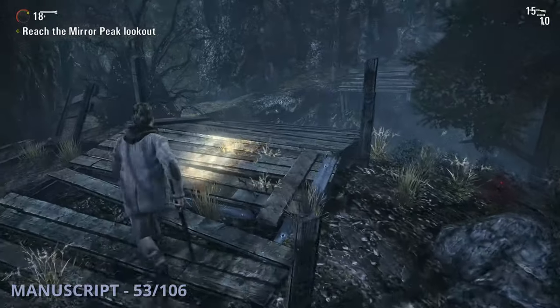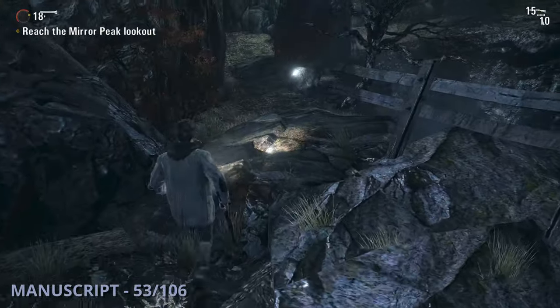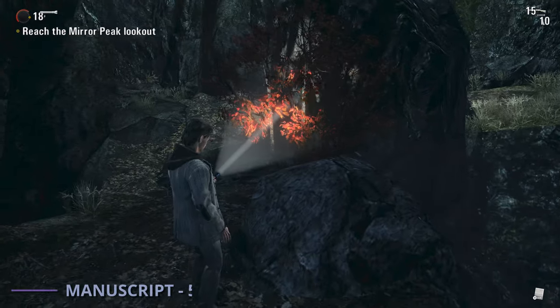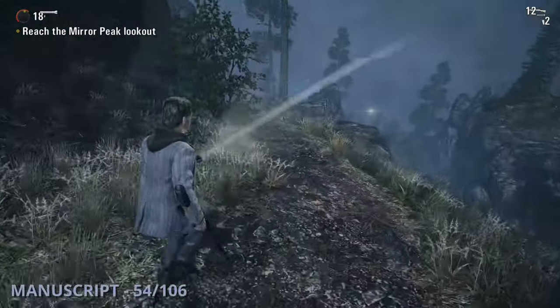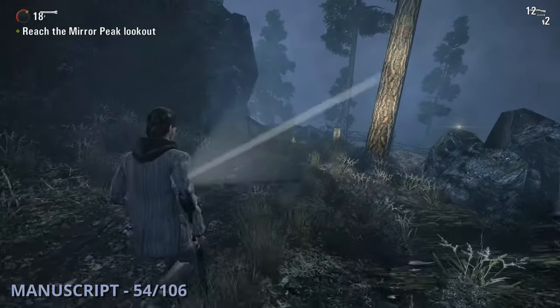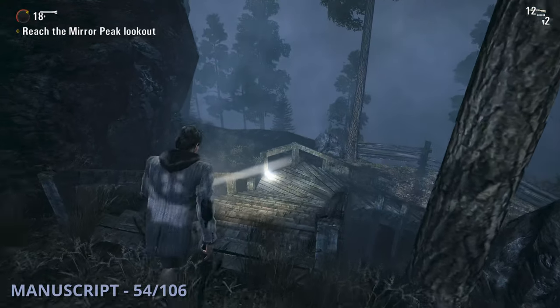The 53rd manuscript will be as you come up to a broken bridge. You'll have to go out to the left around it and you'll see this one on the path. Manuscript 54 is going to be a bit later once you go through a big building and head downhill on a path to the lighthouse — you'll see this one sitting to the left on the main path.